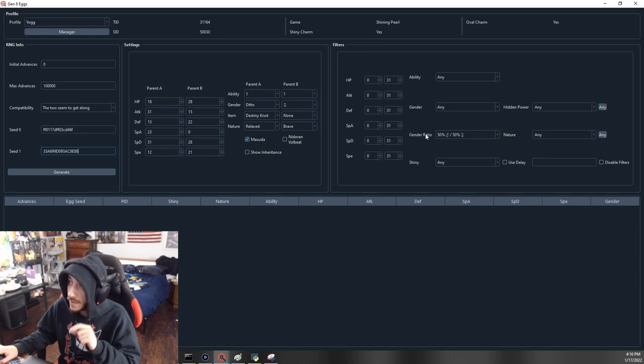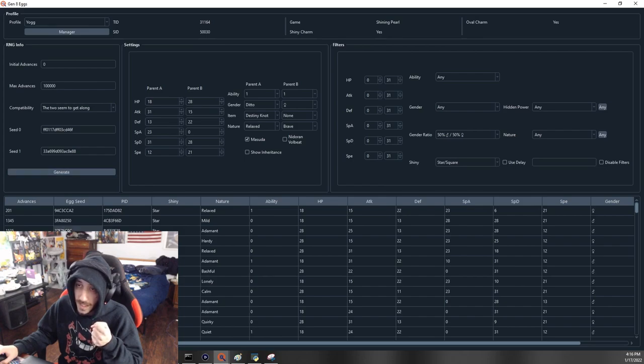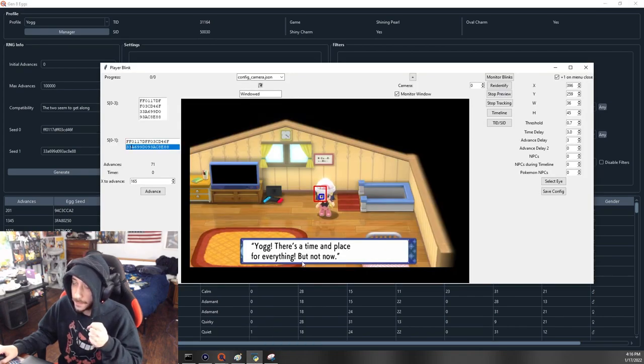Copy the seed — it comes in four lines and two lines; you need the two-line copy. Paste line one into PokeFinder. With your parents set correctly and gender ratio checked, change the search to star-slash-square to search for any shiny frame without caring about IVs. Hit Generate — these are all the shiny frames available on this seed for this session.